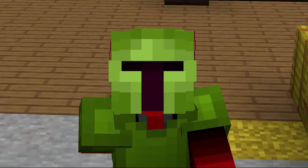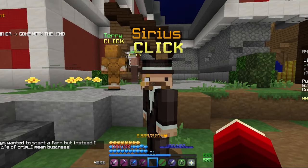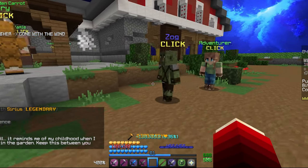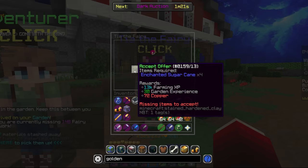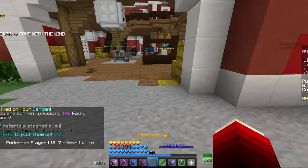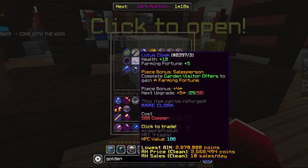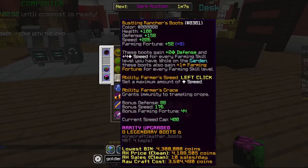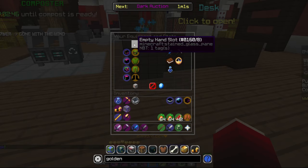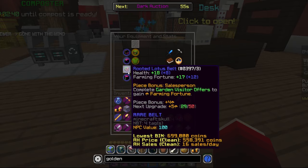One hour later. I am back, and if we go to my inventory, I have 18 Enchanted Golden Carrots here, so let's go talk to Sirius — give him this, and there we go. We have 545 Copper, so we can go ahead to Sky Mart and buy ourselves the Lotus Cloak. Now we have a full set of Lotus gear.